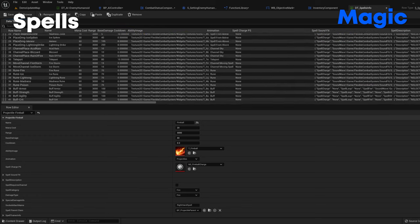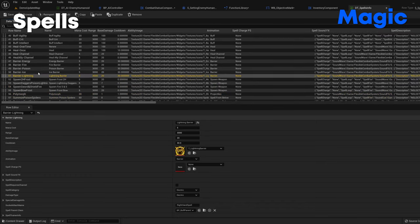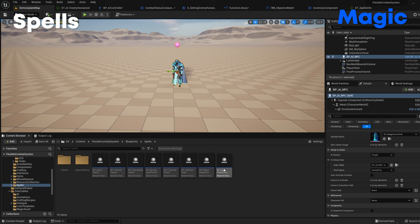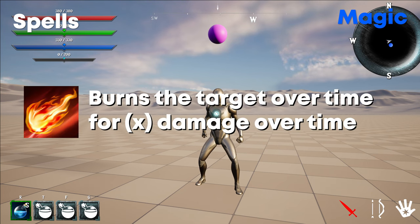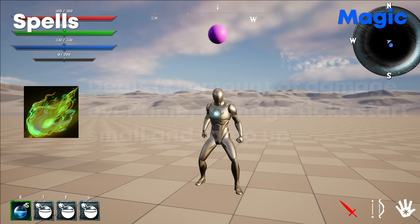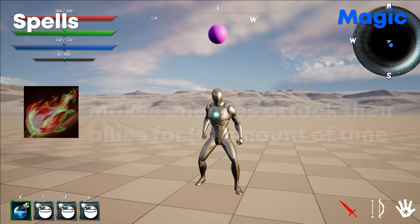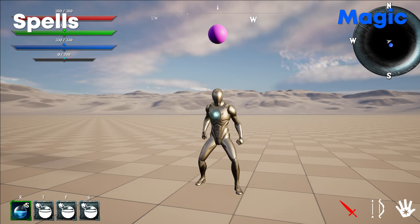In total there are 56 spells with 12 different spell types. The spells are blueprinted as different types, making adding more very easy — it's just a matter of changing the data table info or creating a child blueprint. There are six primary damage types: fire which burns the target over time; ice which freezes the target; frost which slows the target; electric which zaps nearby enemies; poison which damages enemies over time with slow ramping damage; and madness which turns enemies to attack their allies briefly.